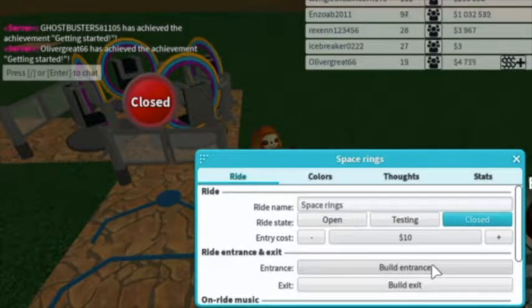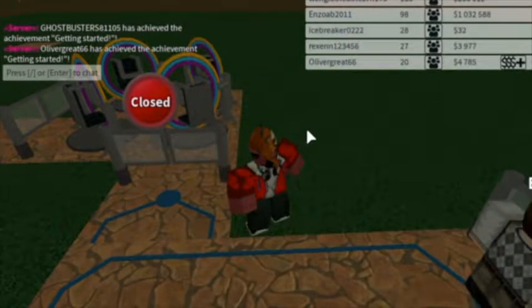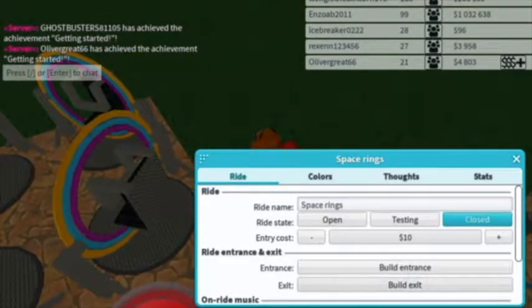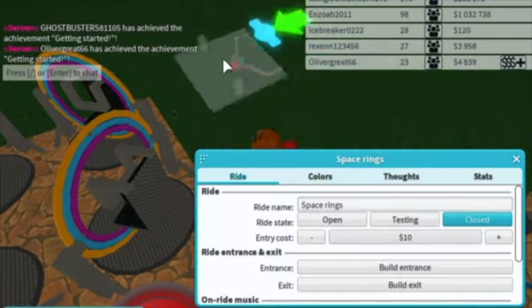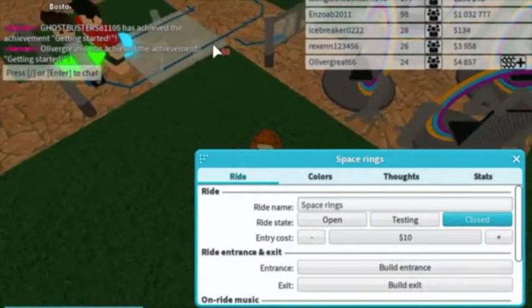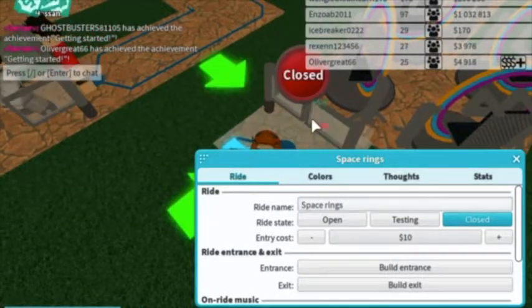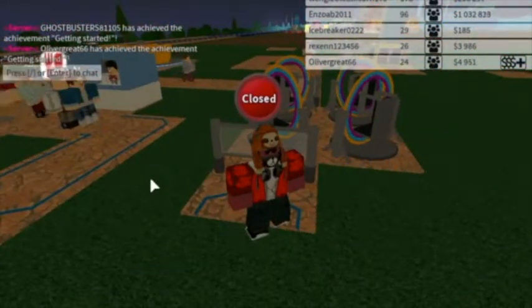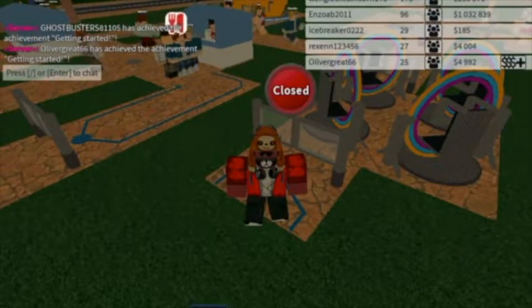What did I do? That is weird, that is hilarious. Puffs, keep puffs. Oh yeah! Let's close it - then we need to build another entrance. Oh man, I forgot - build entrance. Just need to go forward, right here. Yep, yep, that does it.